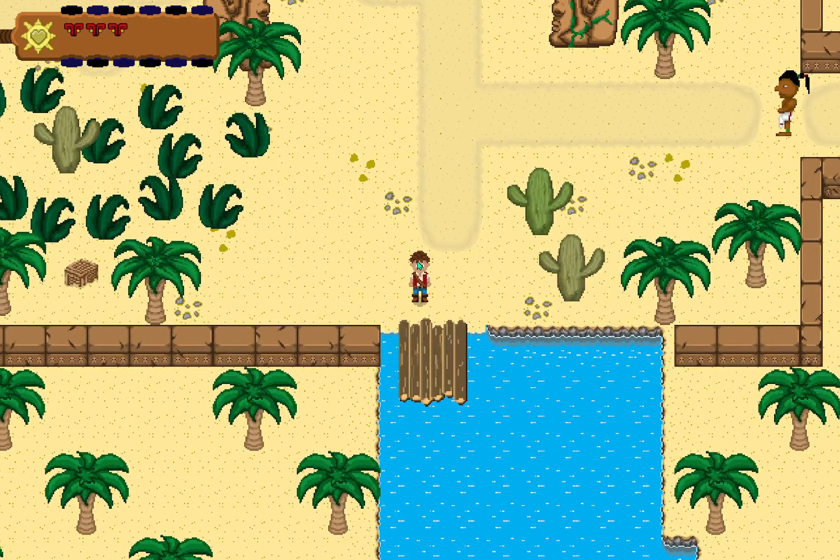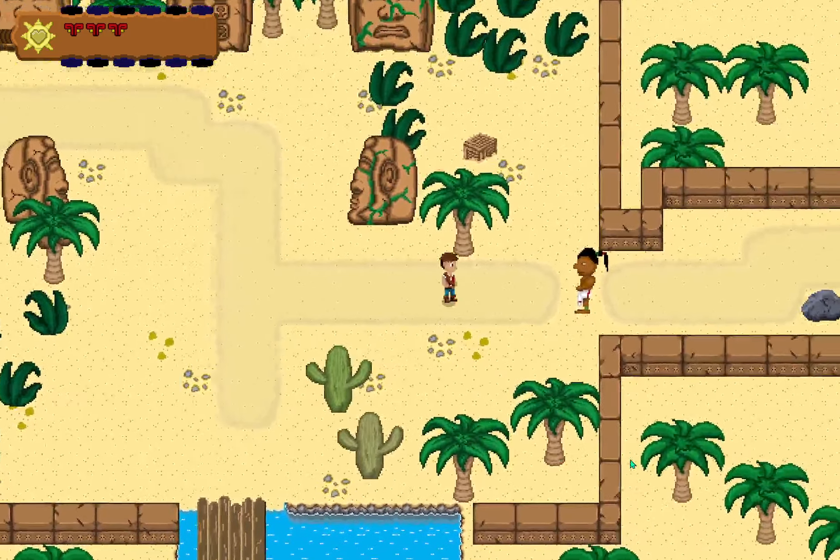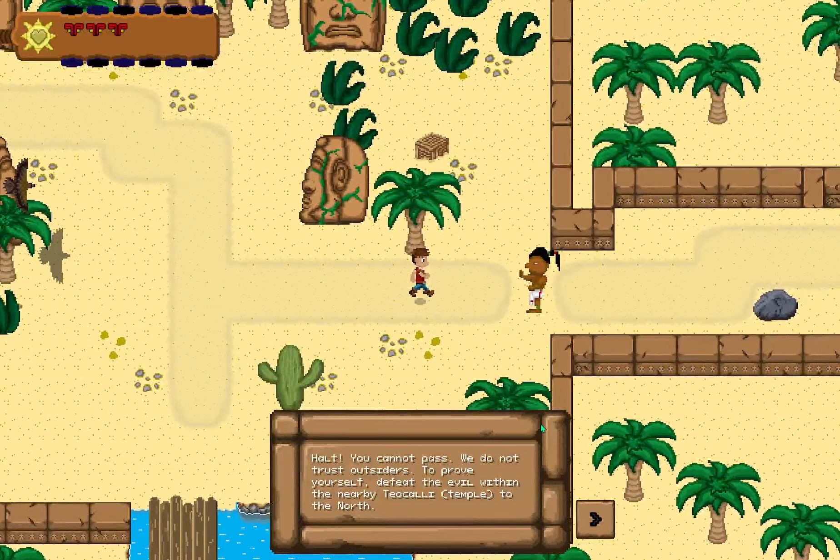The latest update is the main character, Leo. He has been reworked and has a new look. He walks around and interacts with NPCs.